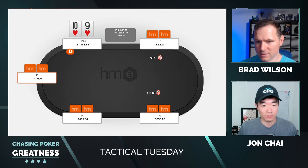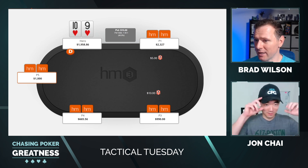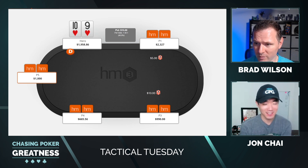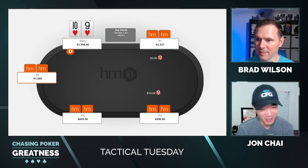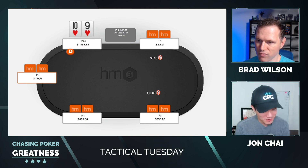Welcome to this week's Tactical Tuesday. We're going to be doing some overbetting — we make good hands and we decide to overbet. As always, joined by co-host Jonathan Chai. He's finally excited to have a value hand on the river, since these are rare Tactical Tuesday episodes. Usually they're figuring out whether to bluff-catch with basically nothing or jam with basically nothing. So yeah, excited to finally make some strong value.